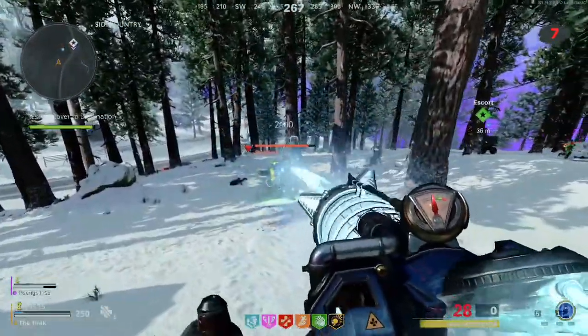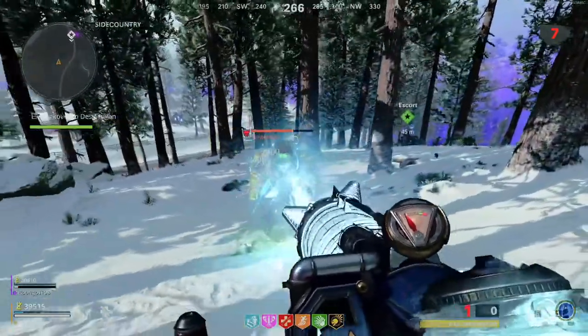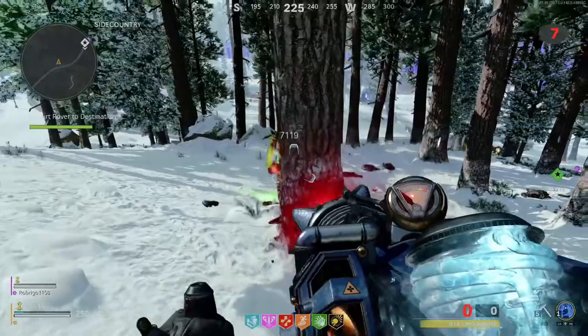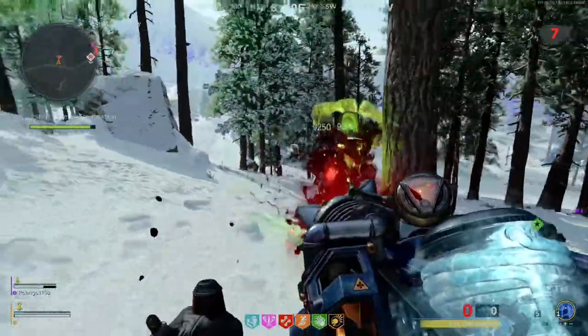Personally, I would say the Electrobolt is the best. It does the most damage and you get so much ammo with it compared to the others. A good second choice is the ice upgrade, the Cryo Emitter, because it actually freezes enemies and slows them down. If you're low health, it gives you a chance to run away and heal up, which you can really use to get deep into the rounds.